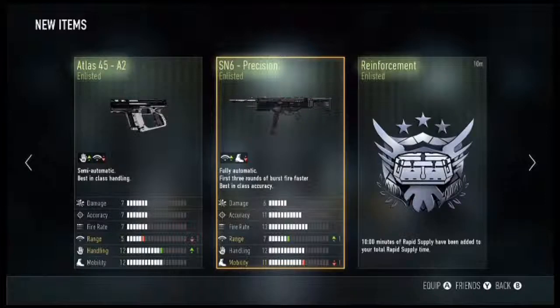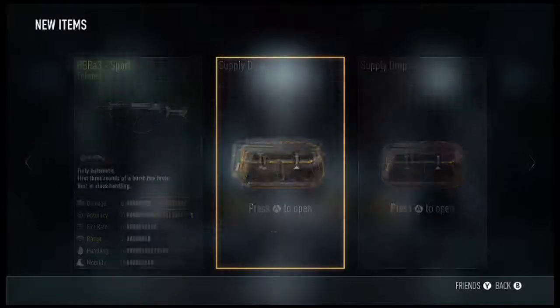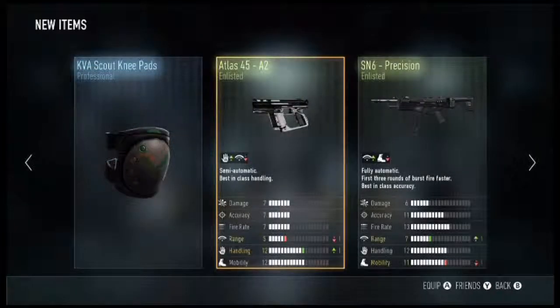Start giving me all these enlisted items. I'll take the SN6 Position: plus one range, minus one mobility. And we get an Atlas 45 A2, minus one range plus one handling. I've got two more to go — come on, don't give me just one elite. I knew I shouldn't have said that.